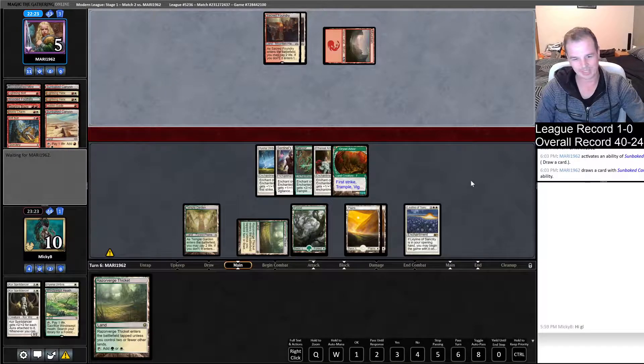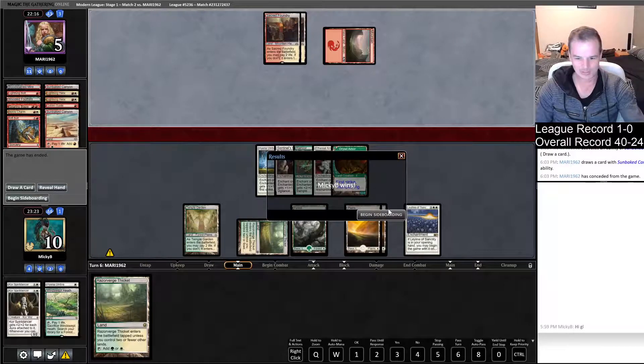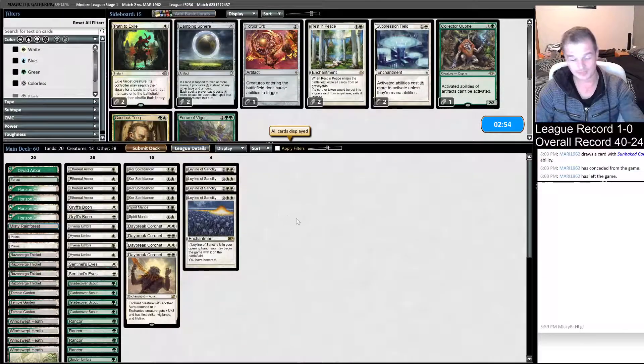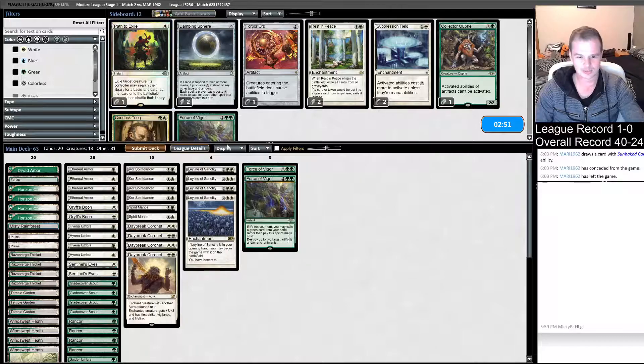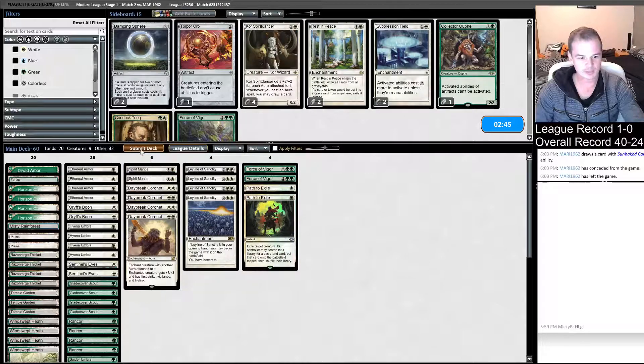Go team Dryad Arbor! He's got the goods. When other lands would have crapped on us, Dryad Arbor off of Windswept Heath has got the job done. So we just versed this last round — real simple board here. In: Force and two Path. Out: the Core Spirit Dancers. We'll submit that list.